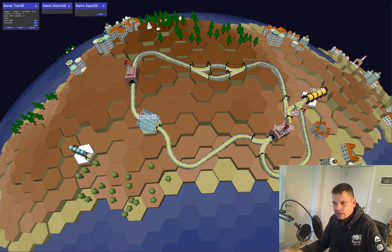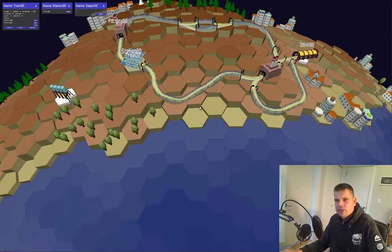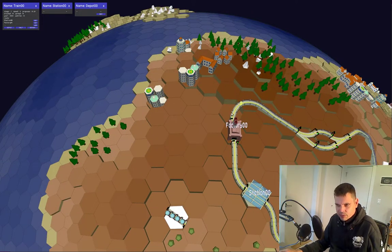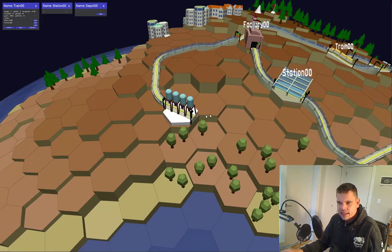The train will go straight through factory zero because we have not assigned it as a scheduled stop. This train is happily moving along. Now let's add some more stops — there are some grain silos here.